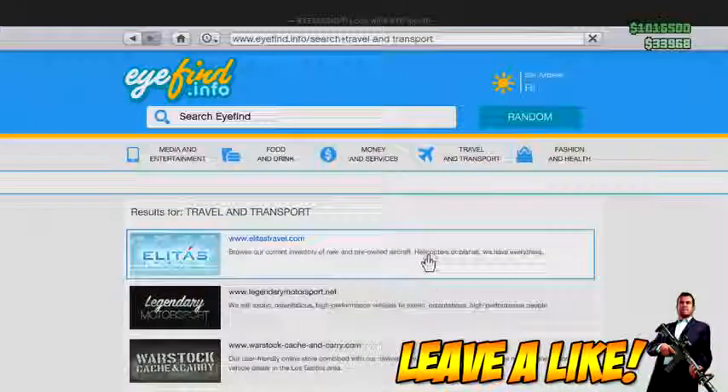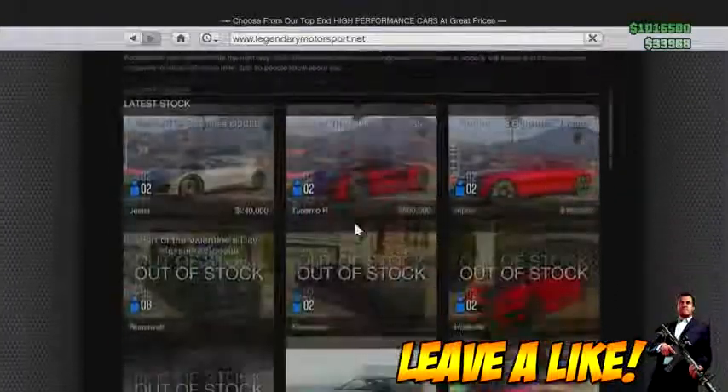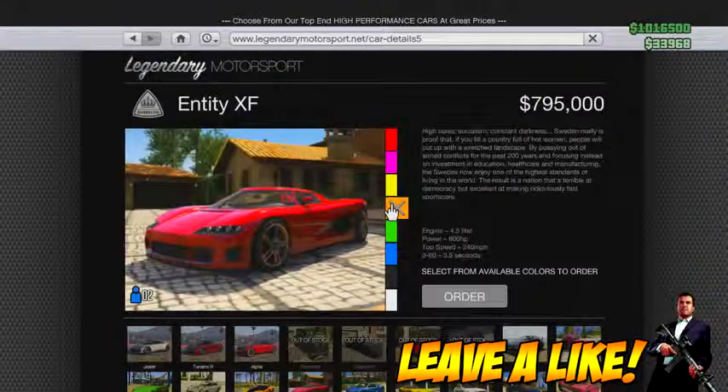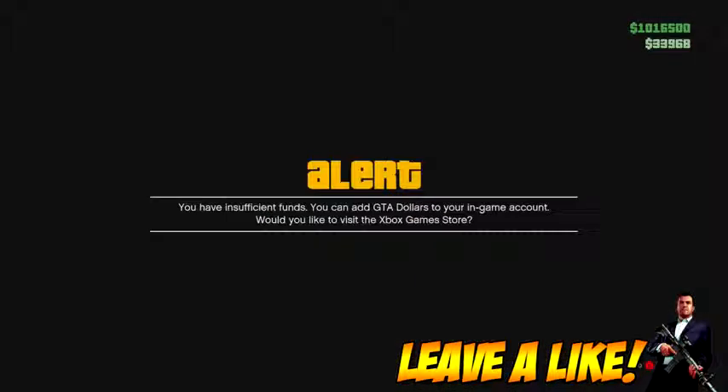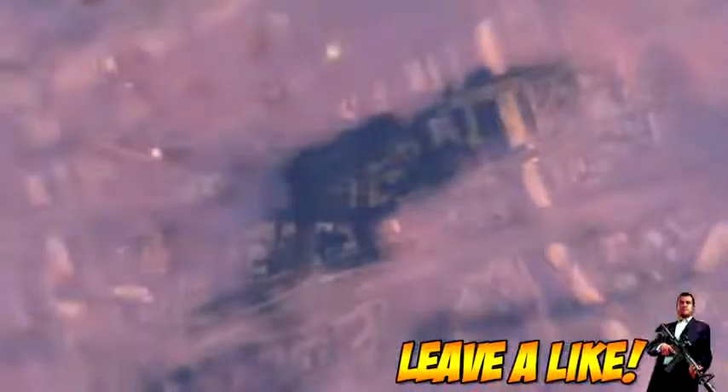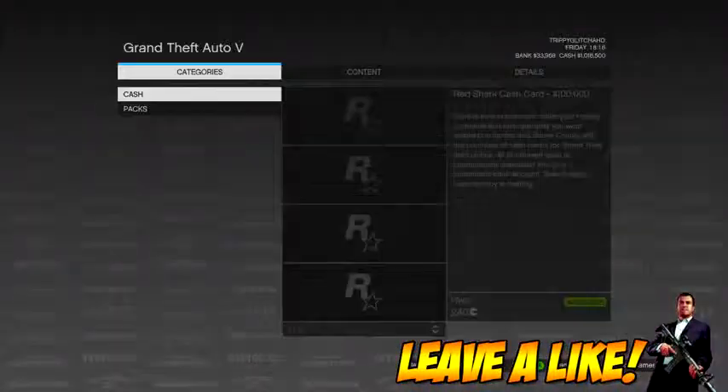Once at Legendary Motorsports, you're going to want to order the Adder, or if you need to withdraw more to have less, just get any car here that you cannot afford right now, and then click order. The menu to go to the game store will come up — just click A to bring you to the game store.